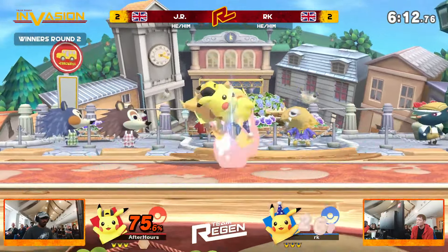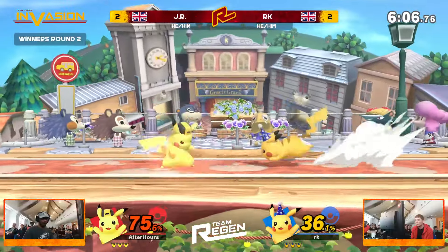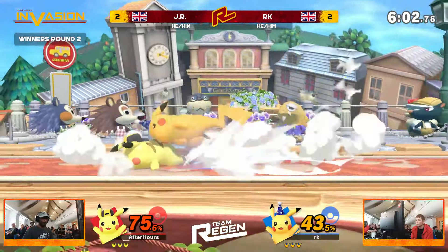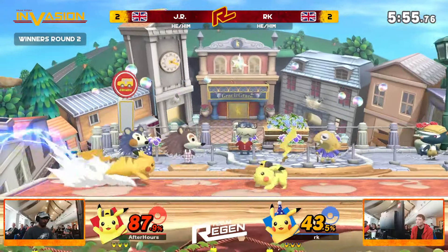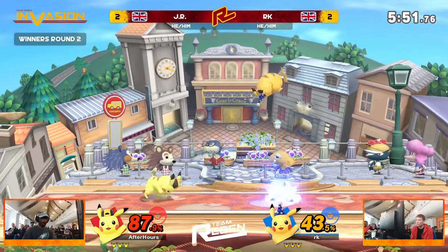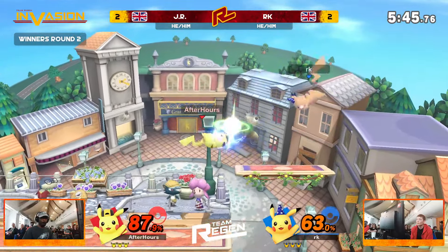Both of them, whenever they whiff an aerial, they are terrified and scurrying to the other side of the stage, throwing out stunts like 'help me, I am scared, back to my comfort zone.' We mentioned RK having that lead, and then instantly JR flipped the script last game. That might be what we are seeing this game, as JR is slowly but very surely getting back into this and tying that percent ever so closer. RK is trying to keep this lead by T-Jolting on that platform.